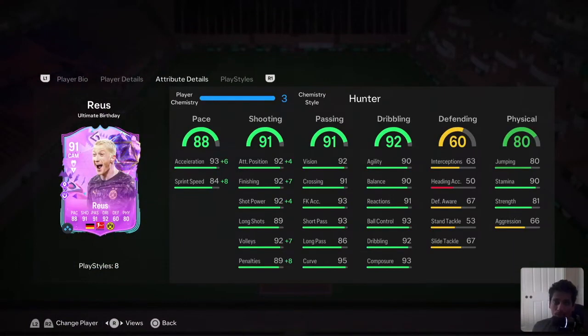Marco Reus - he's around 350k right now, maybe a little bit more or less than that. This is a player I got first time in for champs rewards, so I'll be trying him out today.